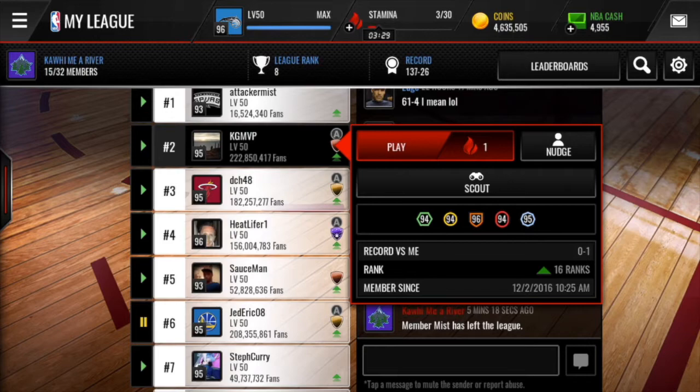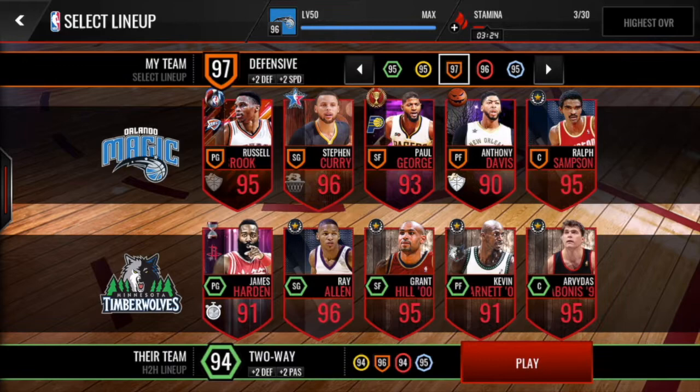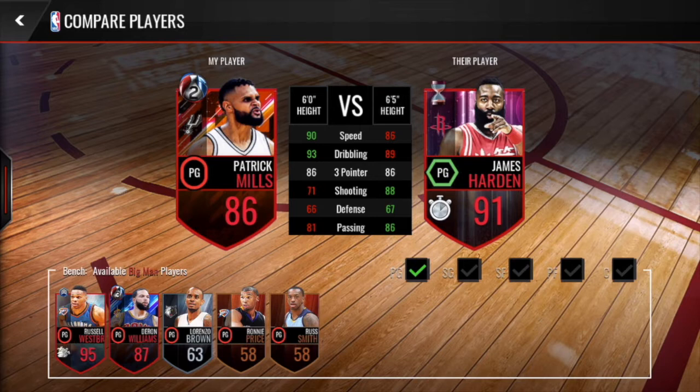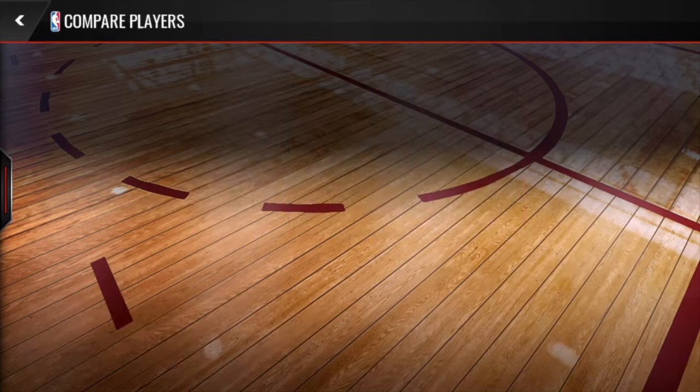G'day guys, today we're looking at Playoffs Paddy Mills doing a player review. He's a big man point guard — let's switch him out for Russell Westbrook. He's got some solid base stats; his speed and dribbling are both in the 90s and he's got a pretty good three-point shot — equivalent to Countdown and Tip-Off Harden, both having an 86 three-pointer. On nbalive.gg he also has 99 agility and he's pretty effective at getting into the paint, so although he doesn't have a great shooting rating he's good at getting inside and has a great outside game.